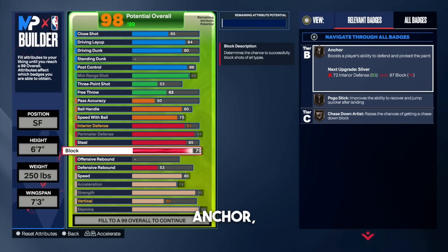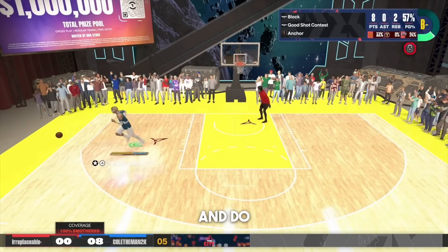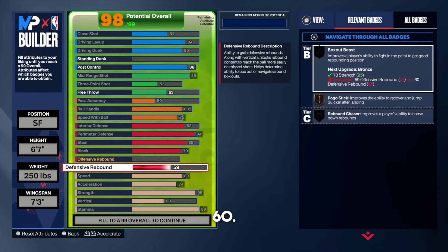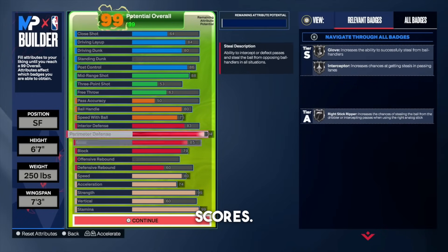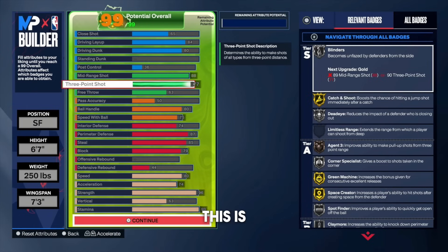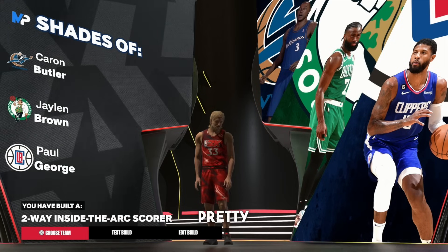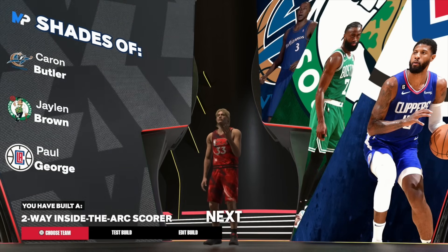Look at the badges we get: bronze anchor, bronze pogo stick, and bronze chase down artist. You're going to be able to swat anyone coming into the paint and do your thing defensively. For the defensive rebound rating, put that all the way up to a 60 — at 60 we get bronze box out beast and bronze rebound chaser, which is very good for 1v1. Overall, this build can guard literally everyone — post scorers and little guards alike. The build gets shades of Jalen Brown and Paul George, and the build name is a 2-8 inside the arc scorer.